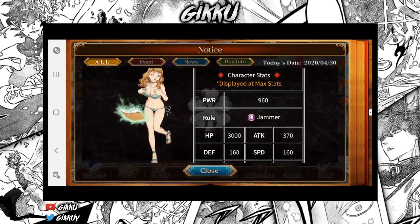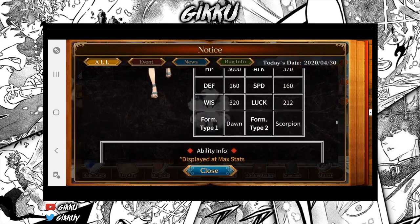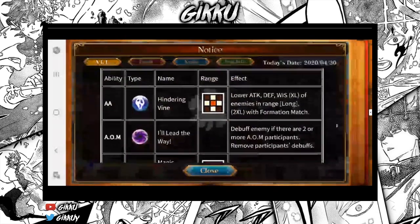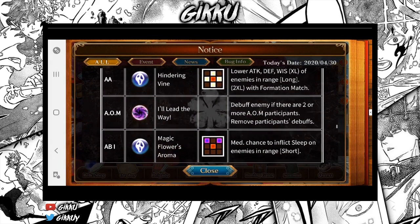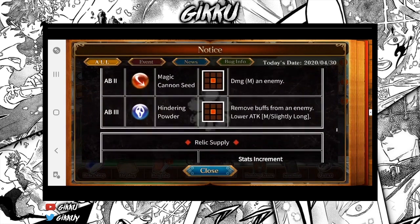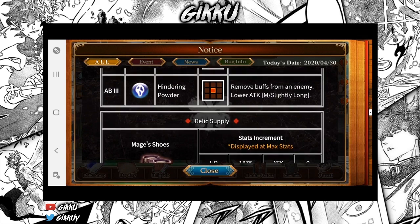Then there's Mimosa — she's a four-star 960 jammer with horrible stats, but she's a four-star, what can you say? She has better HP than Noelle. She has Dawn and Scorpio. She lowers attack, defense, and wisdom Excel of enemies in range long, Excel with formation. She debuffs enemies if there are two or more AOM participants. Ability one has a medium chance to afflict sleep on enemies in range short. Ability two is medium damage on an enemy. Ability three removes buffs from an enemy and lowers attack medium, slightly long.